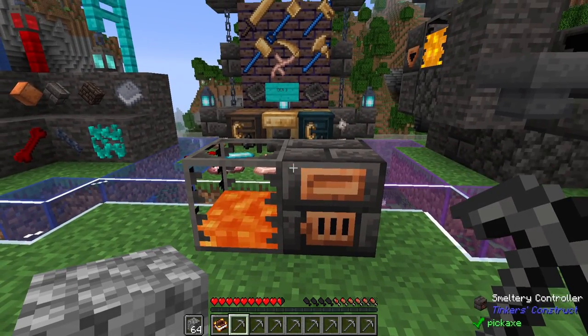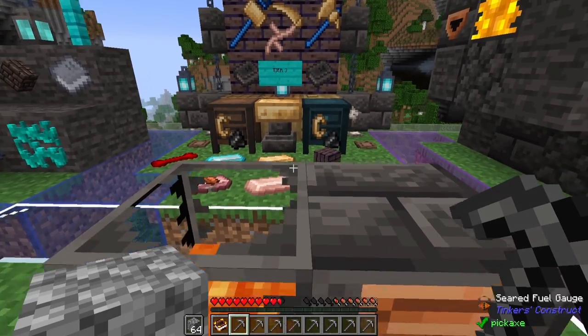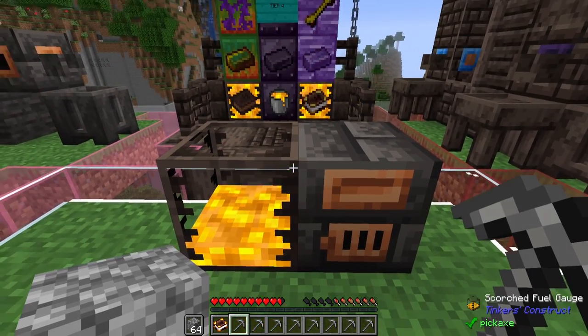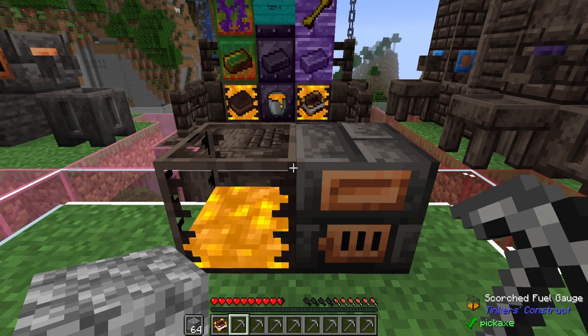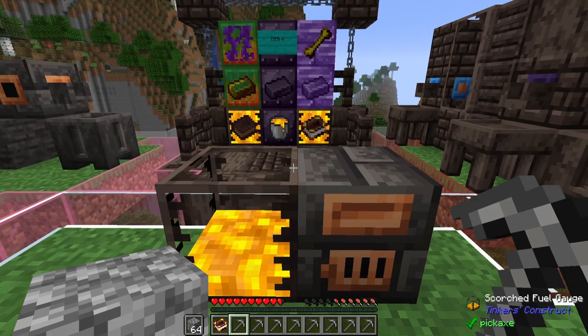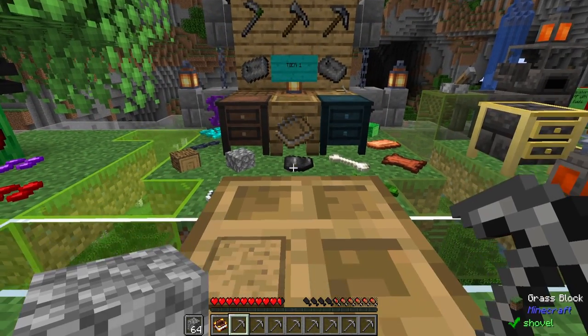Then there's the lava and alloys setup — things that require at least lava in order to create an alloy or to smelt something into a molten state. And last but not least, we've got Blazing Blood, representative of those that need the highest tier temperatures to make the highest alloys. But let's start at the beginning.